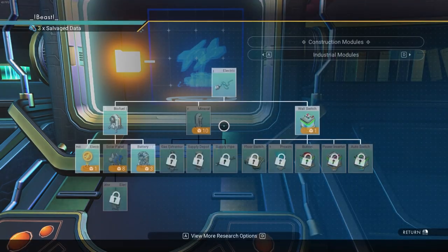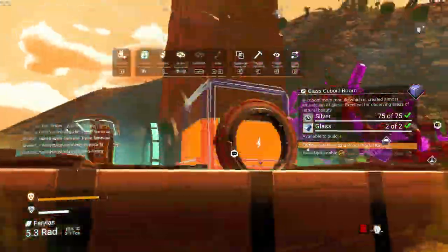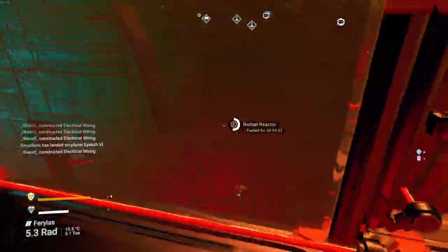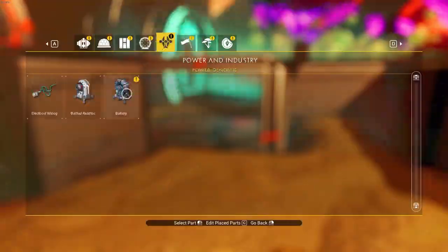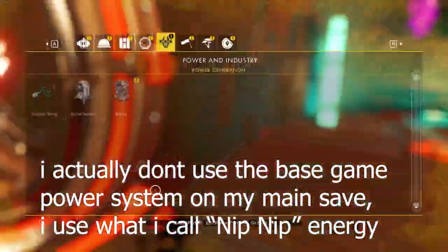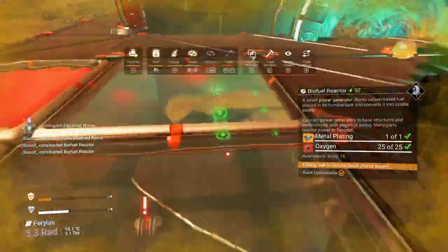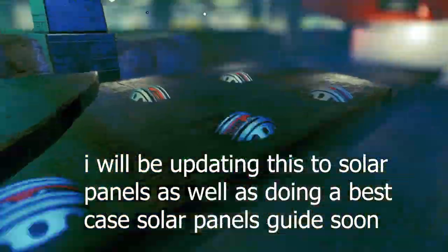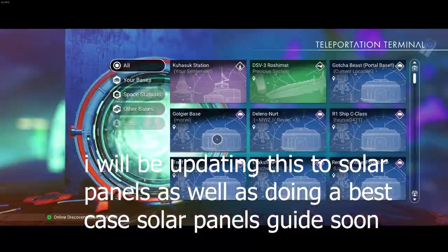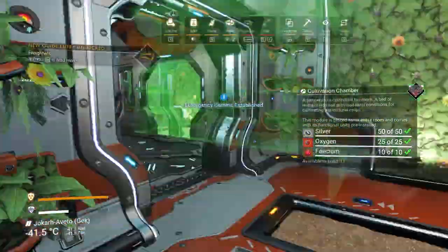The next thing we did was go get some salvage data from a minor settlement — that's the best place to just get some salvage data — where we would be buying a fuel source for our portal. You're going to need a fuel source if you want a portal at your base, and you're going to need it fueled. I should have bought solar panels and a battery when I had more salvage data. The next thing we did was begin to power this thing, which used a lot of biogenerators. These will all be accessible through the glass, so if you ever need to use this portal, you will just have to charge enough carbon into enough furnaces through the glass. It's a little finicky to do, but it is super possible and super simple.